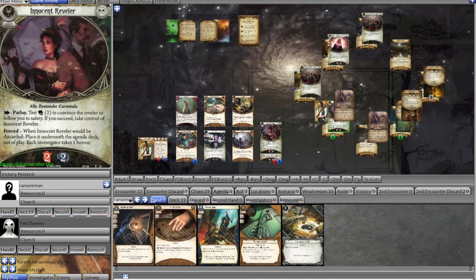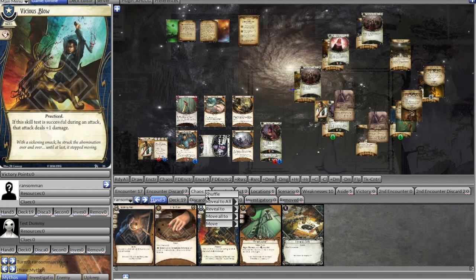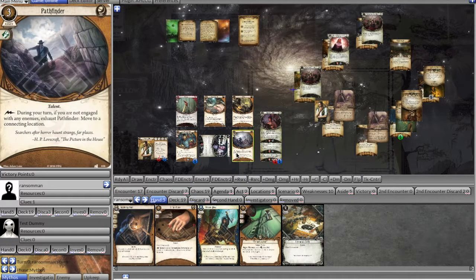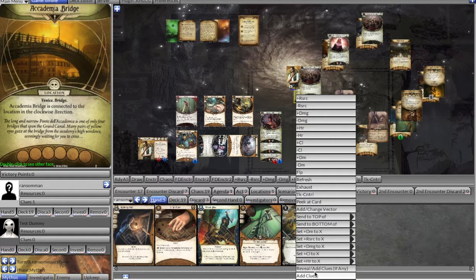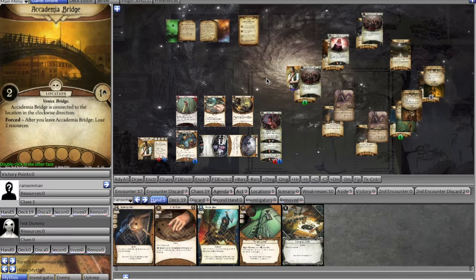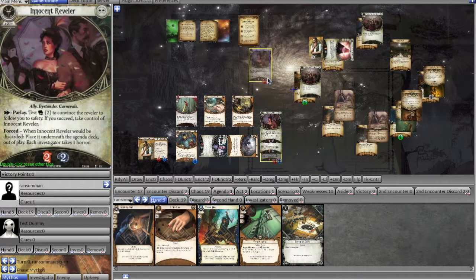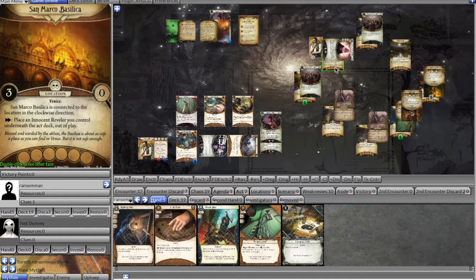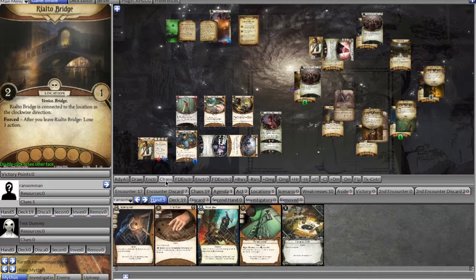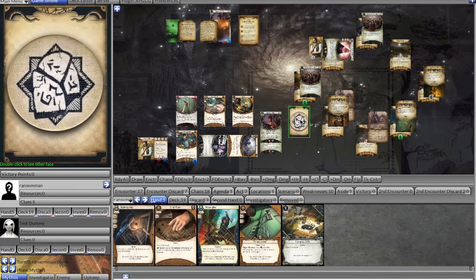We're desperately trying to get back to San Marco Basilica. We're so close to our third innocent reveler — we just need to make the parlay test. Five versus zero, and we get a zero — we take the innocent reveler and a clue from the location for Rex. We use Pathfinder to move to the next location and reveal it — one clue, but it says after you leave you lose an action. We use the nun's ability to pull us all the way to the final location and trigger our third action to put the innocent reveler underneath the act.